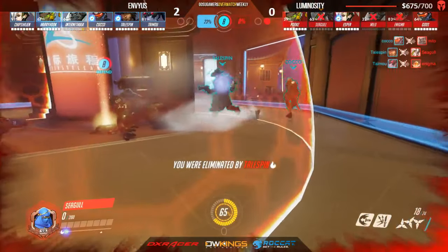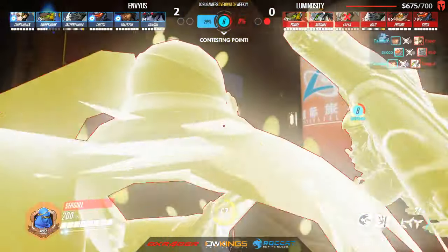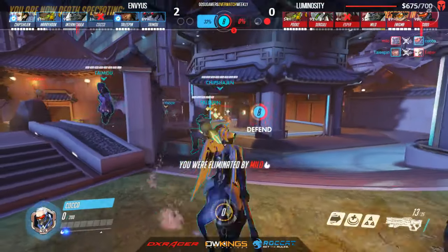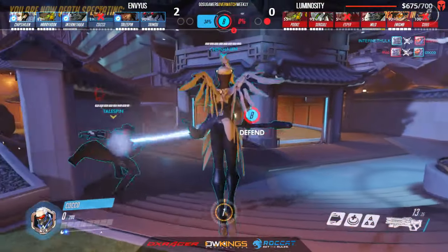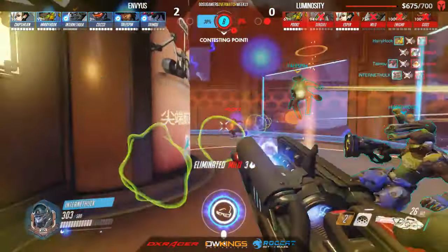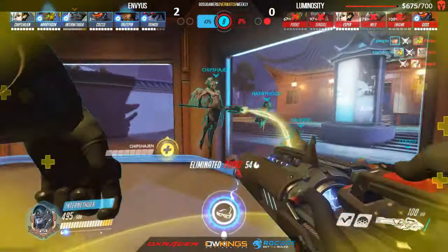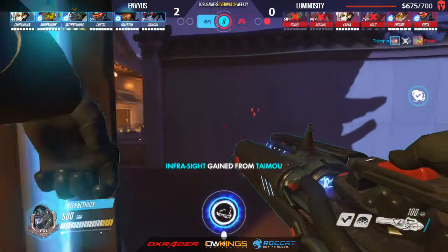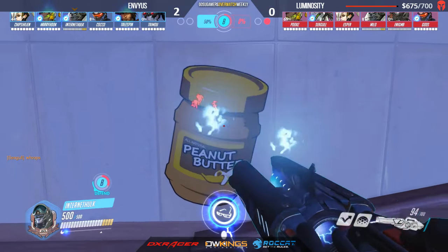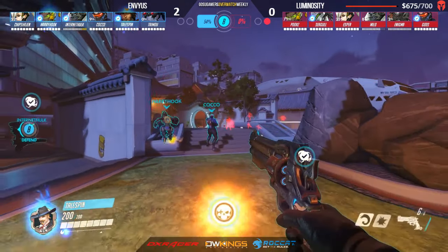Seagull goes down immediately, just melted by Envy's Coco and Tailspin — both sinking a lot of damage in there, both have their ults available. Watching Soldier — the Genji deflect actually helps take him out. Seagull got really low and tried to go around the backside looking for the sniper, but he ends up falling off the edge. I missed it — I switched over to Internet Hulk because he had his ult available. There's a wave goodbye from Internet Hulk and a peanut butter spray, Seagull with the whoops.